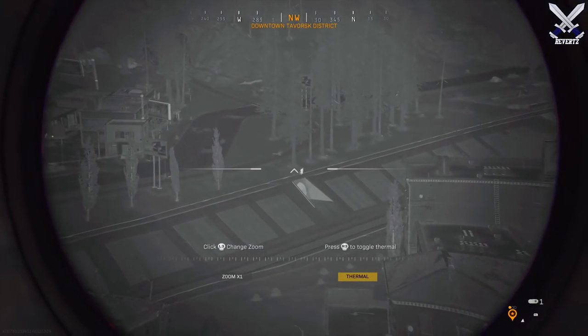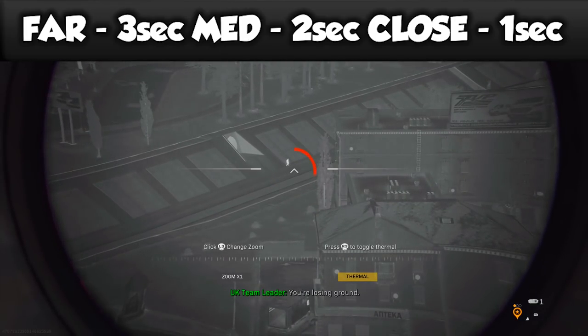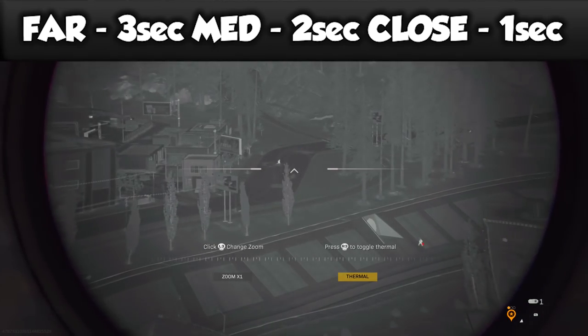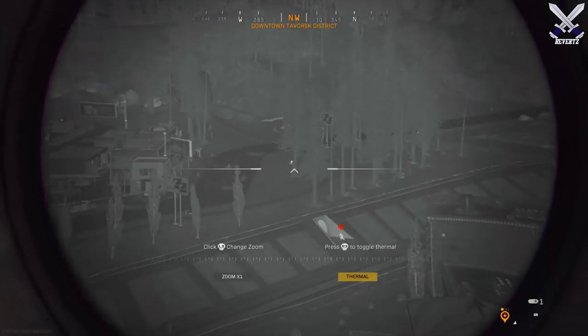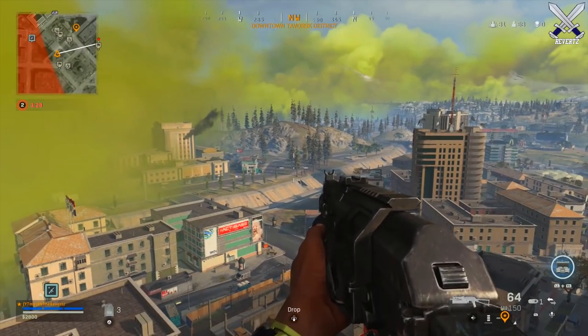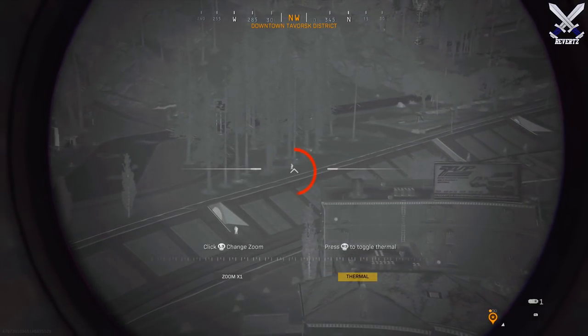It's going to take three seconds to fully ping an enemy from a far distance, two seconds from a medium distance, and one second from a close distance. The ping is going to last for a duration of five seconds. However, the ping is going to continue to stay on the enemy player until you move the spotter scope away from that enemy.